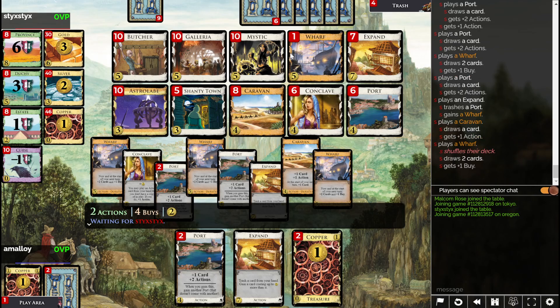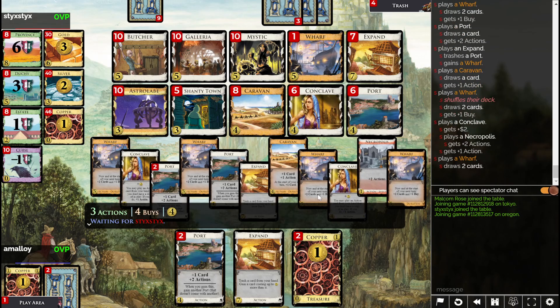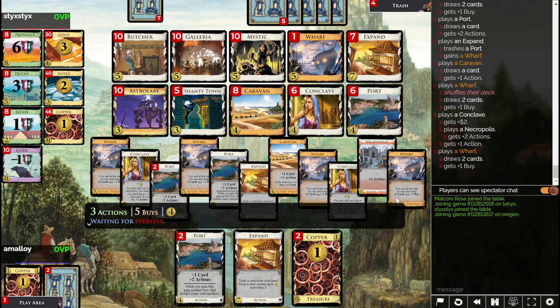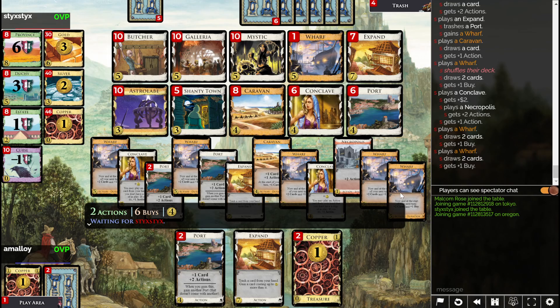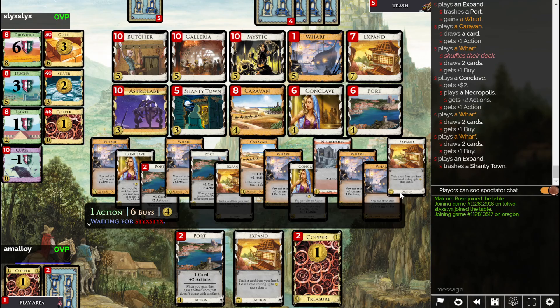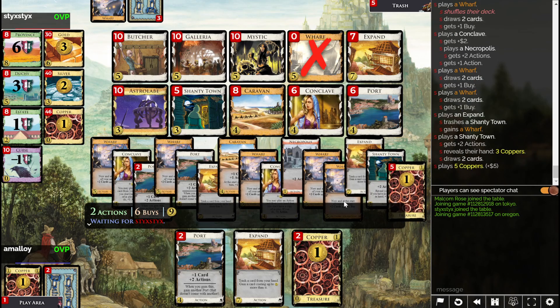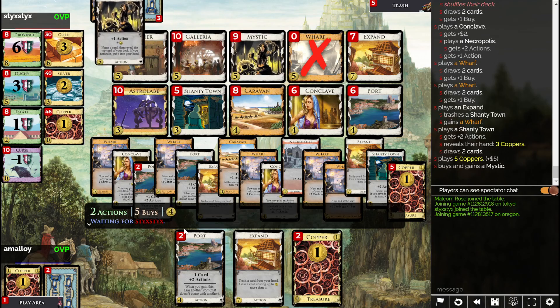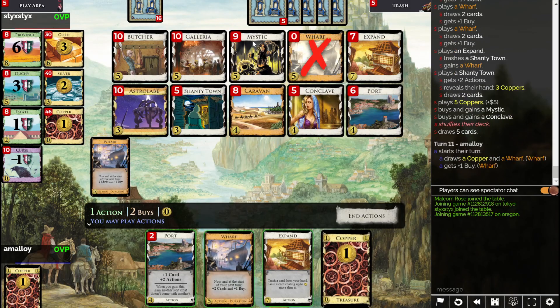They gained the Wharf, shuffled it in, and then drew it. This could be one they already had, but now they've drawn... they have five Wharves though, right? There's still one more in their deck somewhere. Yeah, there it is. There's Wharf number six, so I'm stuck on four. Mystic seems weird — what's that all about?